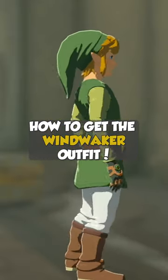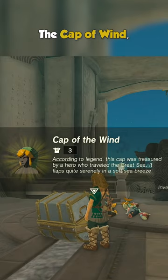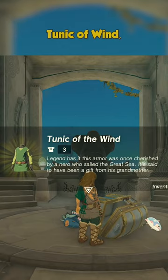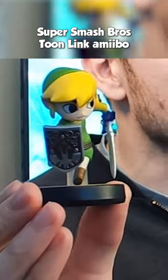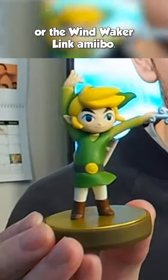How to get the Wind Waker outfit in The Legend of Zelda: Tears of the Kingdom. The Cap of Wind, the Tunic of Wind, and the Trousers of Wind can all be obtained by scanning in the Super Smash Bros. Toon Link amiibo or the Wind Waker Link amiibo.